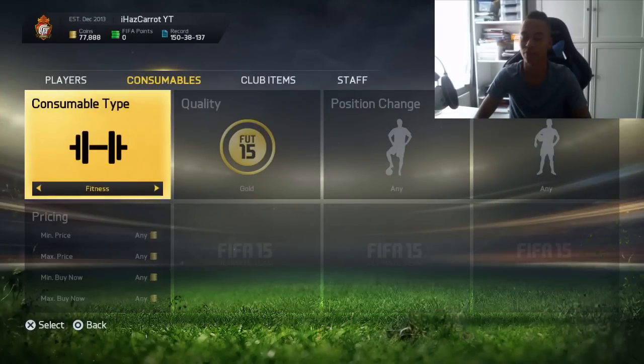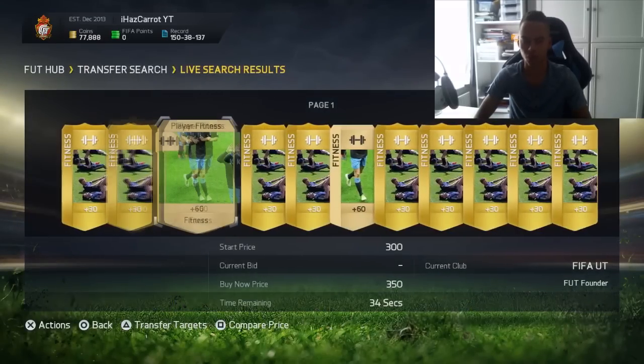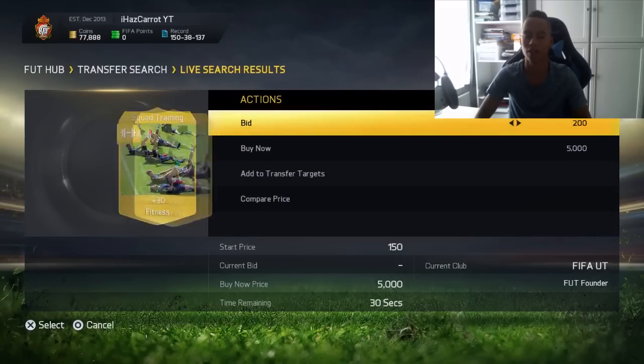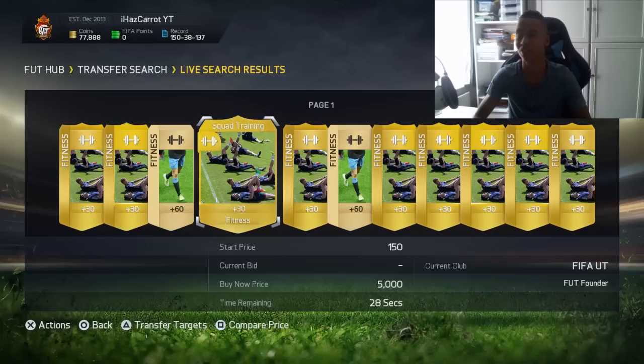You can basically do the same with fitness cards as well, and fitness cards go for a lot more. On the web app they'll be like 500 coins, and when the game comes out they go up to like 2-3k.